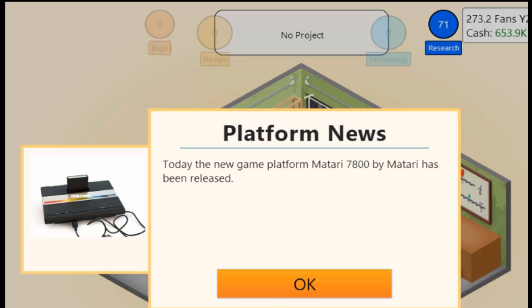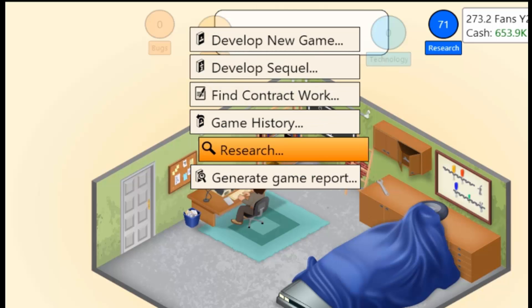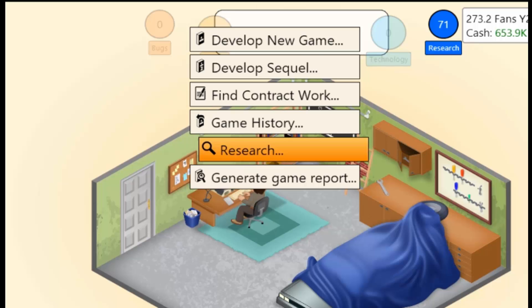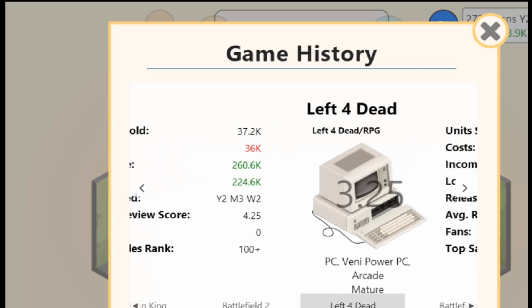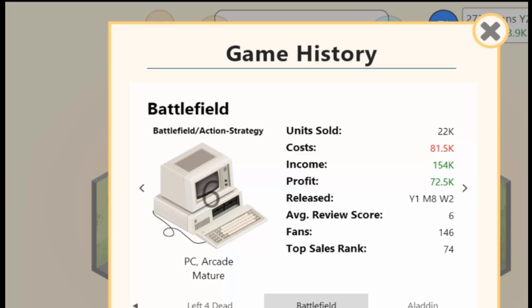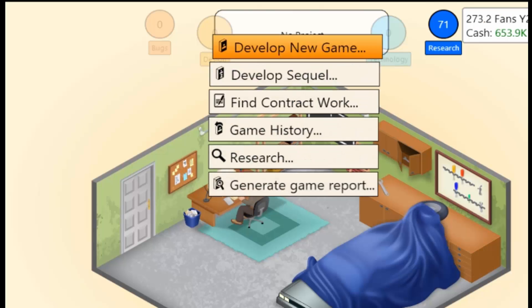Hello everybody, this is the Retro Gamer back with some more Game Dev Tycoon. Let's jump right in. Let's review a bit for those that haven't seen the last episode — our game history. We released Lion King which got a 6.25, Battlefield 2 which was a 4.25, Battlefield 1 which got a 6, and Aladdin, which was our very first game actually.